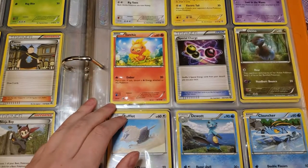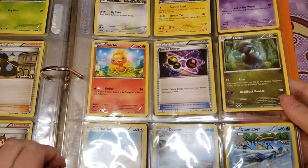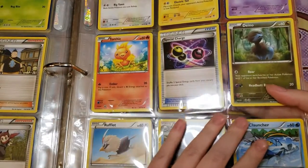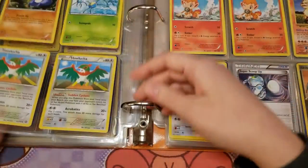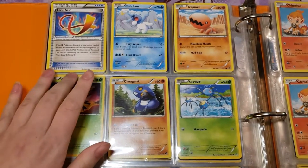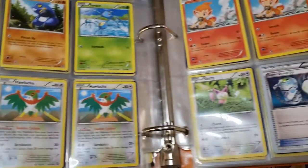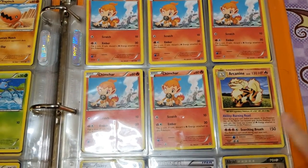Somebody took the time to sleeve it and put it in a top loader. Even though I didn't have a Torchic when I got that card, I ended up leaving it in the sleeve — it's actually taped in place in the back of my binder, so it'll be protected forever for whoever loved their Torchic so much. Then there's Special Charge, Diancie, a Rufflet, Dewott, and Clauncher. There's also Focus Sash, Cubchoo, Trapinch, Yanma, Croagunk, Surskit, and three Hawlucha — very nice condition.